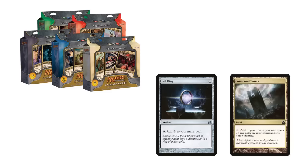The other card was Command Tower, effectively a downsideless Mana Confluence. The reasoning for this choice on Wizards' part was simple.